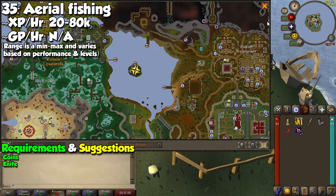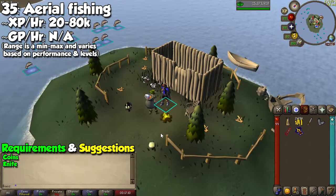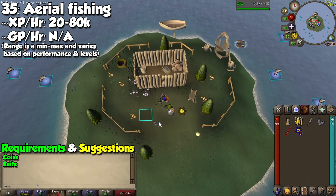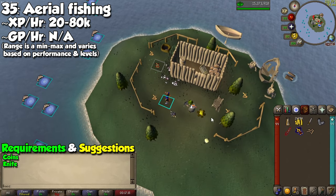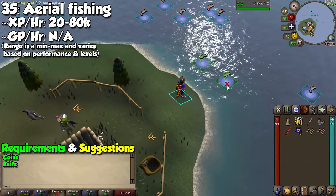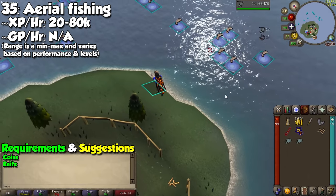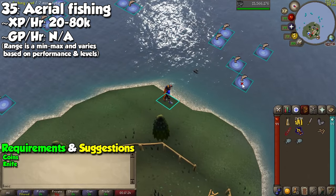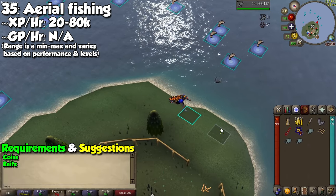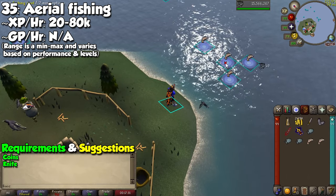The alternative methods start with aerial fishing. This is like falconry, but it happens in the water. Go to the spot in Zul-Andra with a knife, and talk to the guy near the hut to rent a bird. Take a few worms to reward the bird, then click on the highlighted icons on the water to catch fish. Use a knife on whatever you catch to turn them into more food for the bird, and repeat until your target level. This also gives you some Fishing experience as well.